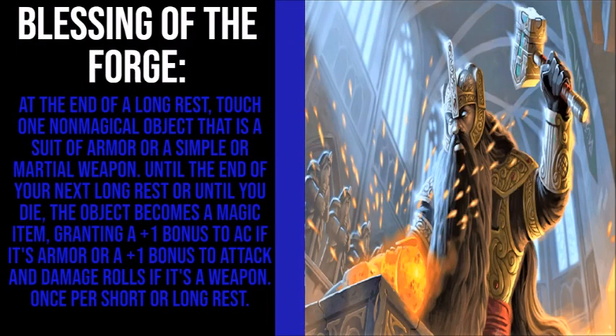Blessing of the Forge lets you, at the end of a long rest, touch one non-magical object that is a suit of armor or a simple or martial weapon. Until the end of your next long rest or until you die, the object becomes a magical item, granting a plus 1 bonus to AC if it's armor, or a plus 1 bonus to attack and damage rolls if it's a weapon, once per short or long rest.